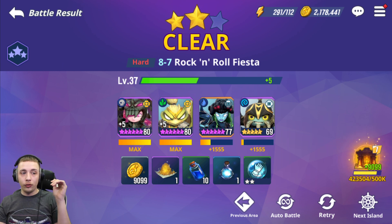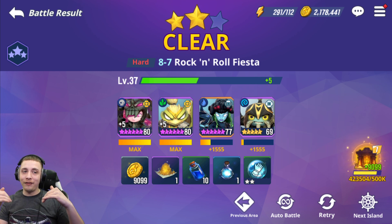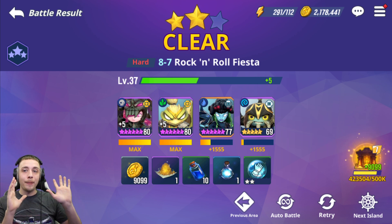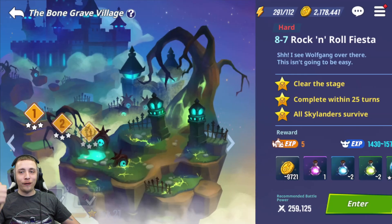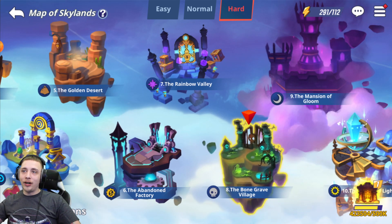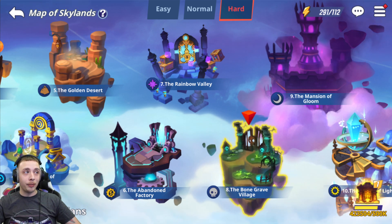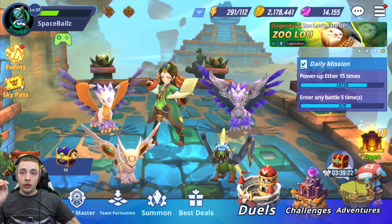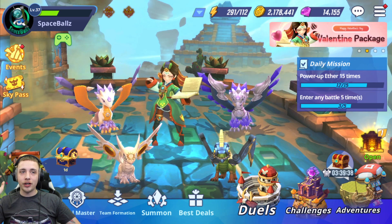Shout out to the person on Twitch that got me into 8-7 — I didn't think it would be beneficial at first but it definitely is. So what I'm going to keep doing is the same thing I've been grinding all month: Adventures 8-7 and C6. I'll keep making upgrades to my Skylanders, doing all my events, saving all my gems, and just rinse and repeat till next month. I hope this puts you guys in the right direction for Part 2 of The Grind is Real.